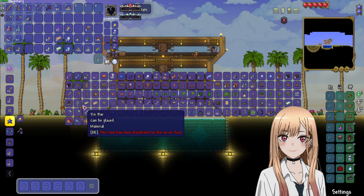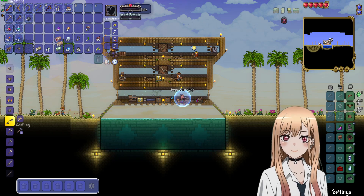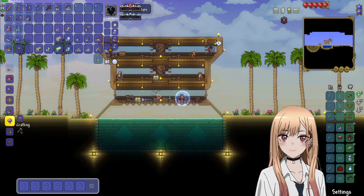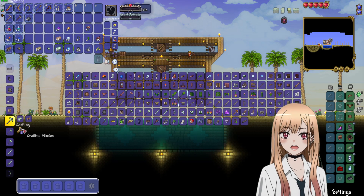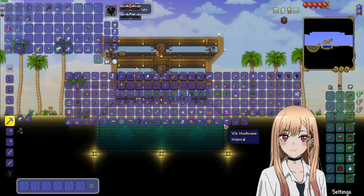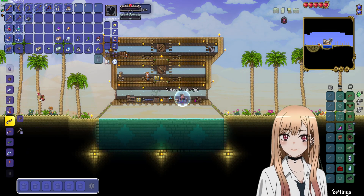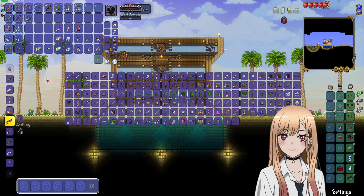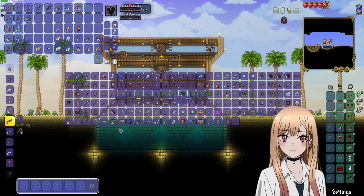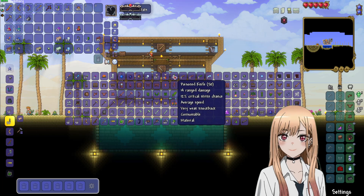We have many things to craft. I'm gonna craft tin bars, iron bars — okay we got 50. I'm gonna take it even if it's kind of useless. The tungsten bars I'm also gonna make. I want to make vicious powder so I could make poisoned knives, and poisoned knives are better than throwing knives obviously. We're gonna make more poisoned knives.